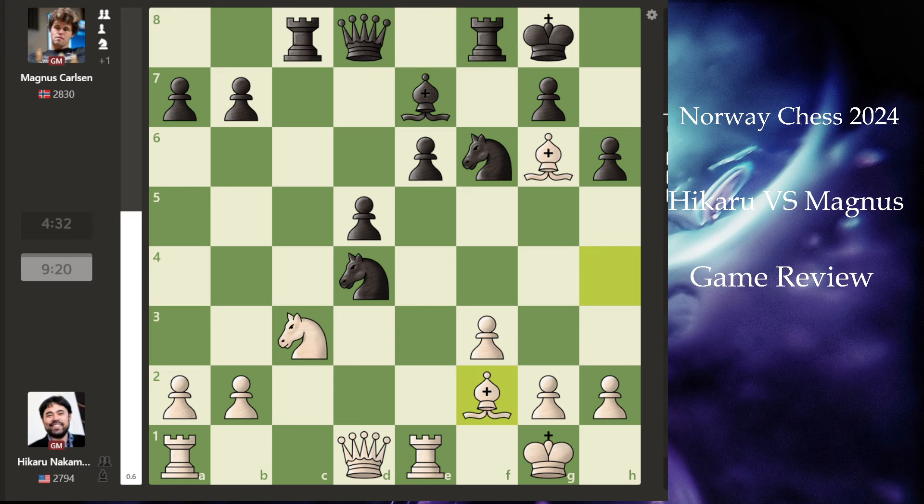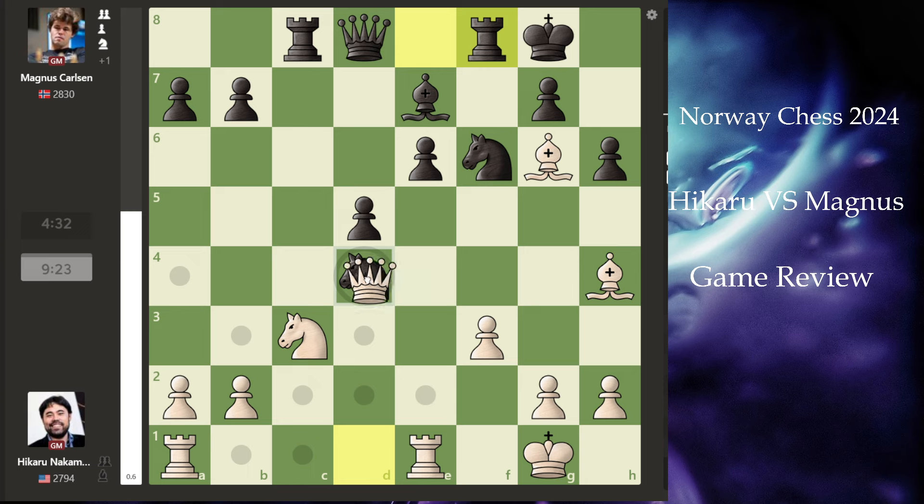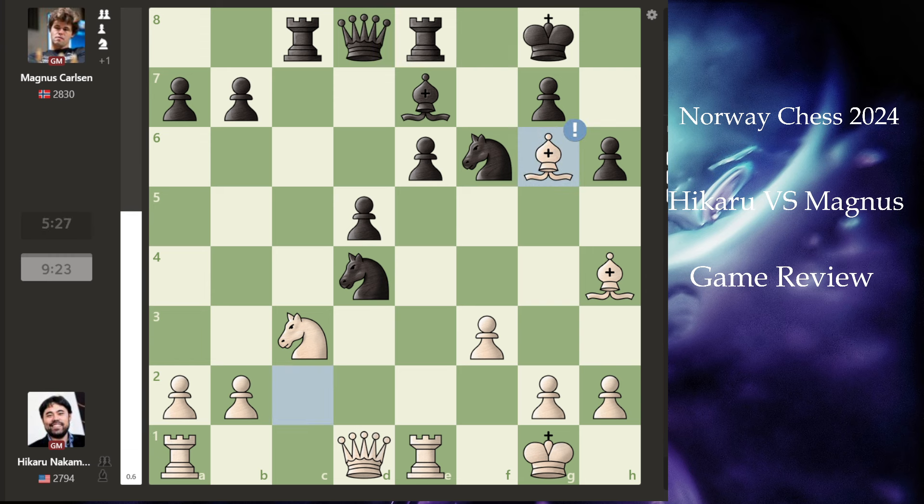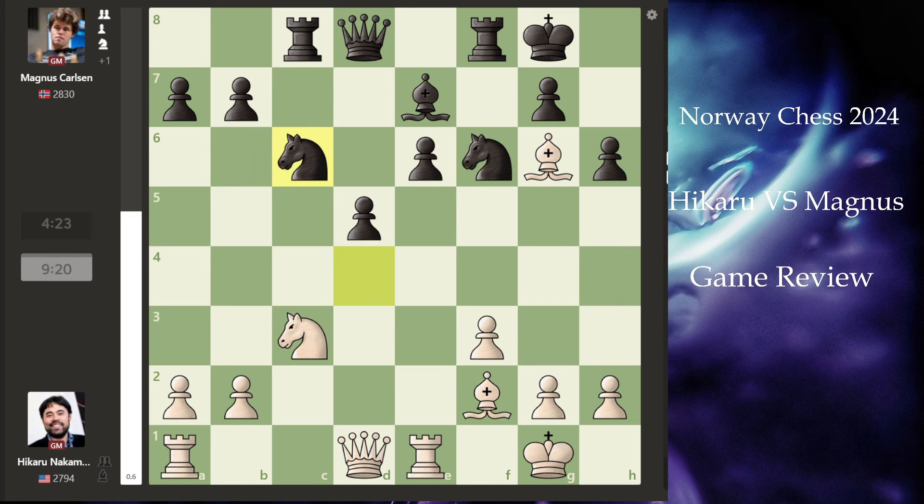Magnus is still not taking — let's see what happens if you take it. You cannot take it because you get a very strong f4 or b5/c5 coming, and then you lose the queen and you lose the game. So first he makes this move, then attacks the knight with the bishop — knight retreats. He has not fallen for the trap Magnus was weaving, and now Hikaru gets the free pawn and looks very strong.